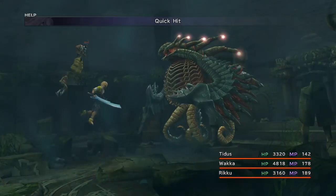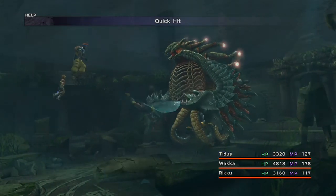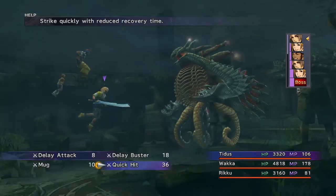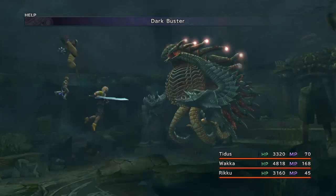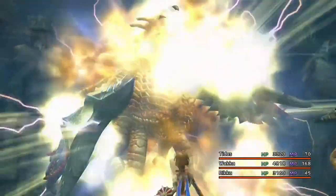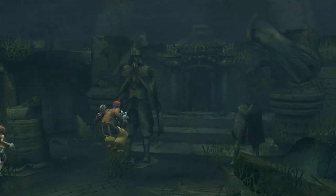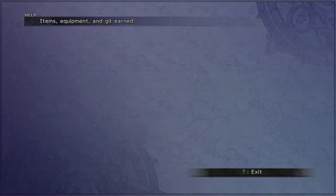You can use your overdrives and beat the boss pretty easily. If you're really struggling and you don't have the power, there are certain items you can mix. The overdrive Mix ability Trio of 9999 is very useful — if you've got Wings to Discovery, you can get 30 of those as one of the Monster Arena prizes. Mix two Wings to Discovery and it makes Trio of 9999, and then you can take out the boss really easily with any full hits like Blitz Ace, Slice and Dice, or Attack Reels.